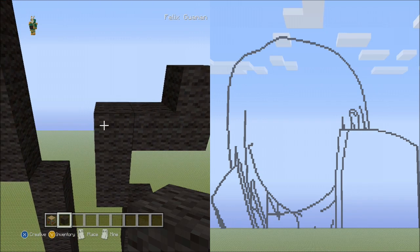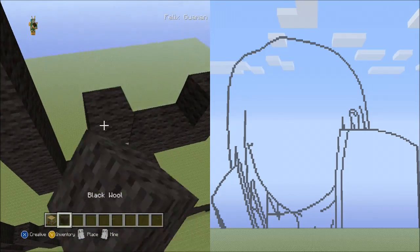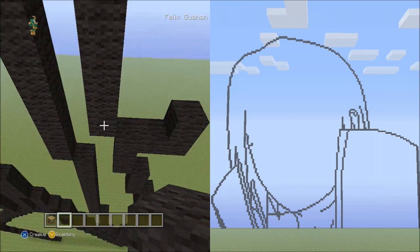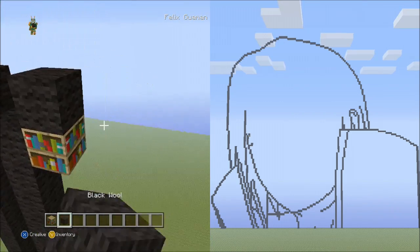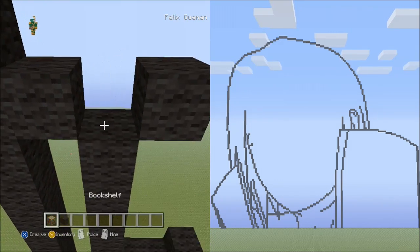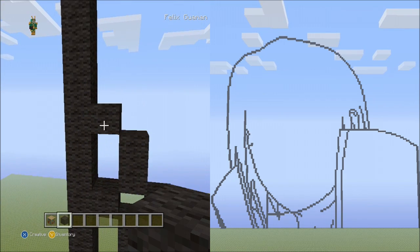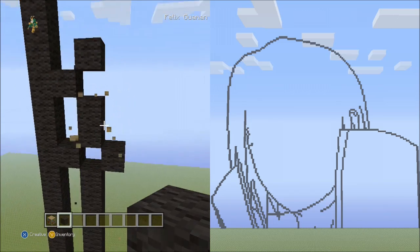Go back to the 3 blocks going up and place 6 blocks going up on the left side, then 1 block diagonal up to the left. Fly down and delete the placement block. From this 6 blocks going up, place another block going diagonal on the right side. From this block place 2 blocks going up on the left. Delete that, then place 1 block going diagonal up to the left and another block going diagonal up to the right — it should look exactly like this.